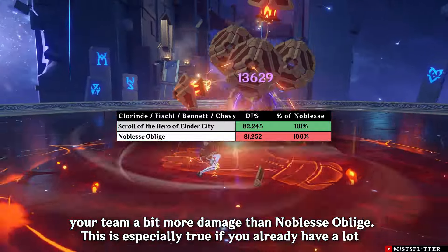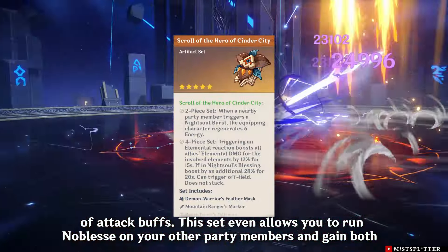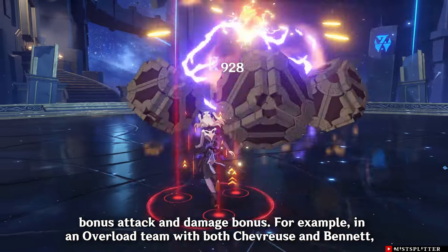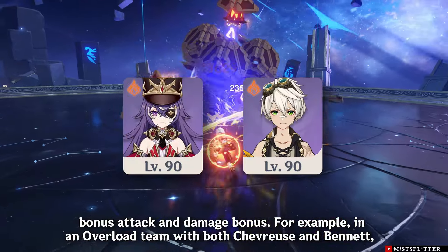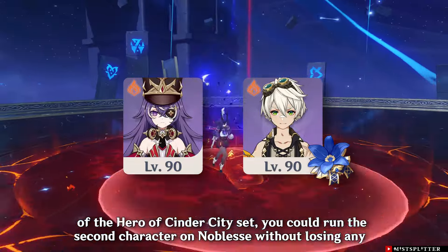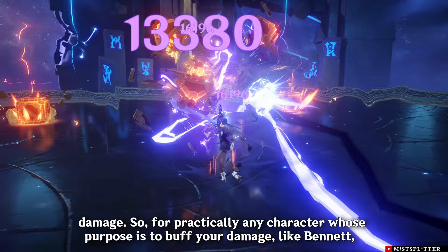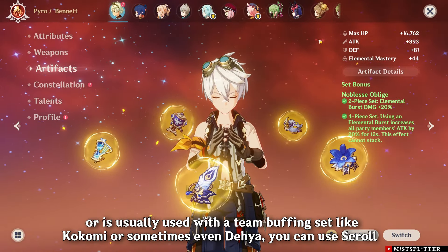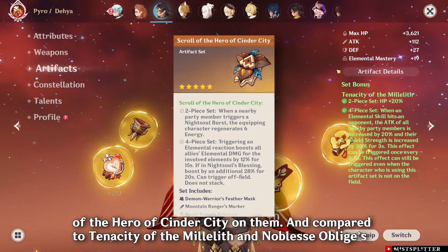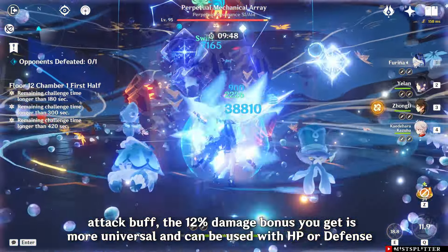The bonus energy should still be achievable if you have any party member from Natlan, even if the wielding character isn't. While 12% may seem a bit low for characters who often use sets like Tenacity of the Millelith or Noblesse, this is a decent option even without any Natlan party members. For example, this set on Bennett should give your team a bit more damage than Noblesse, especially if you already have a lot of attack buffs. This set even allows you to run Noblesse on your other party members and gain both bonus attack and damage bonus. For example, in an overload team with both Chevreuse and Bennett, you could run Scroll of the Hero on one and Noblesse on the other without losing any damage.